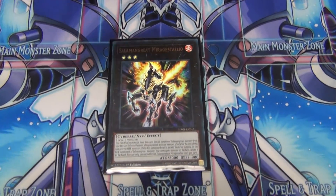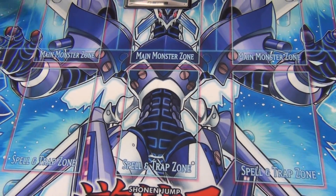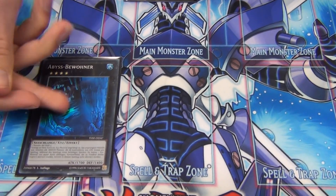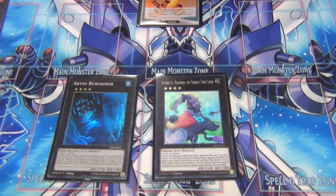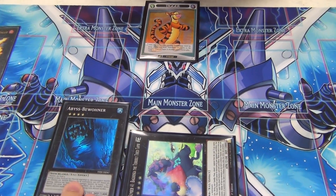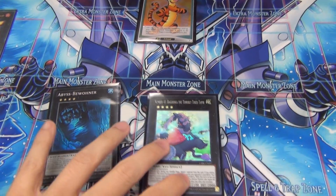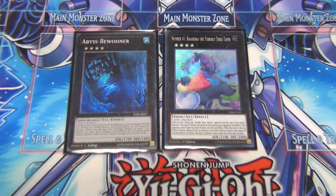XYZ's: one Mirage Dahlia — just need one, and I bounce a lot of stuff with it. For my rank 4's, Dweller, which I now make every game — that's why I play double Foul. Even if you open well you can just search Foul. And then I play Baguska. I like Baguska over Tornado. I made this against Pendulums and it was really, really good — I didn't open well but I stalled for two turns.